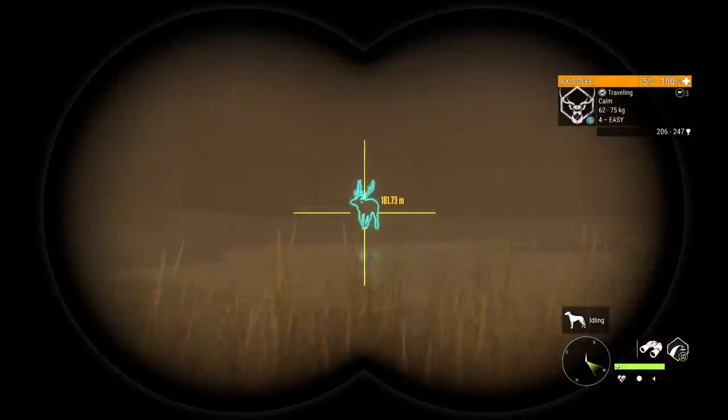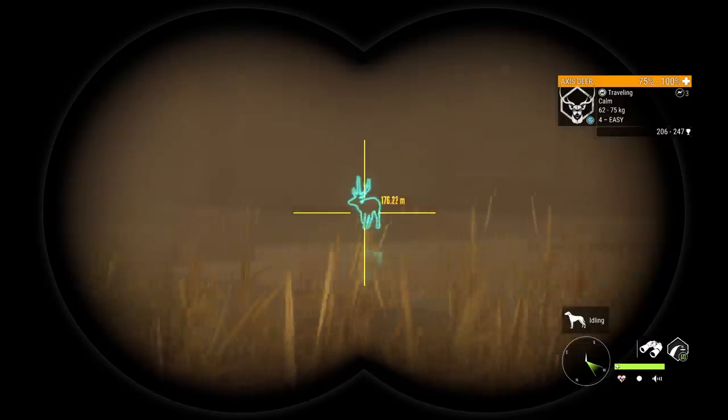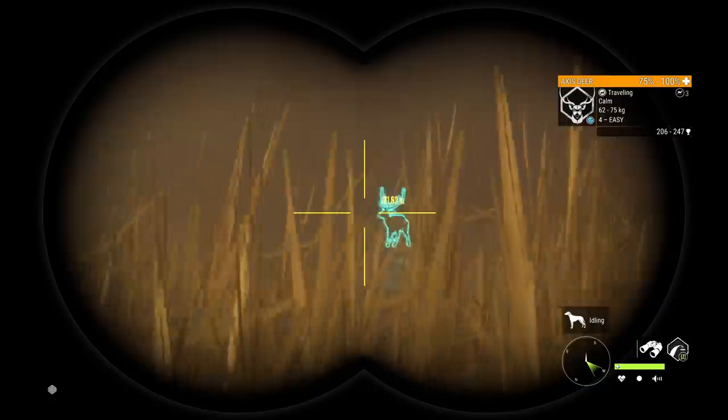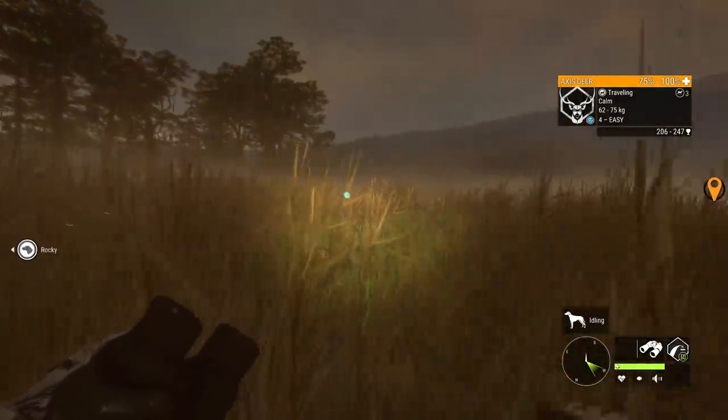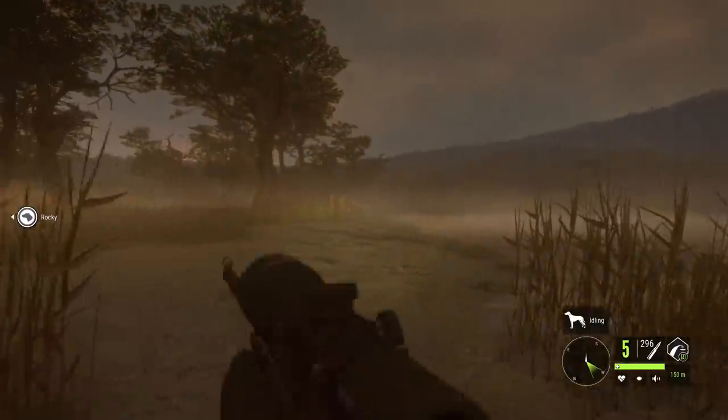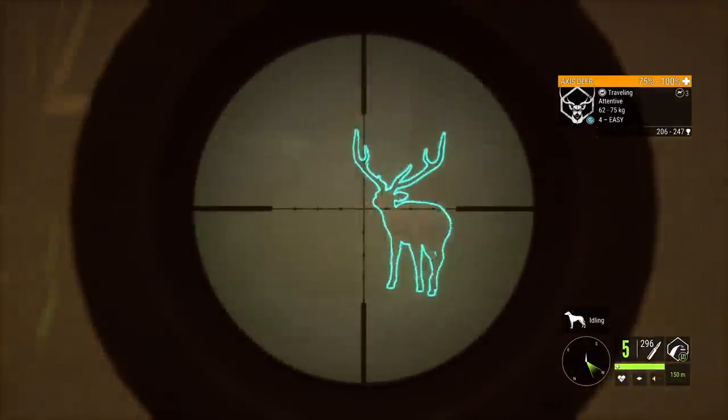Well, it's not a red deer, but a .206 to .247 estimate axis deer definitely has a decent chance of being a diamond, and I'm not sure if that's the rack that makes it at level 4. But we'll kind of scoot in here a little bit, he should notice us, and if we can we'll go for that shot — just going to attentive.